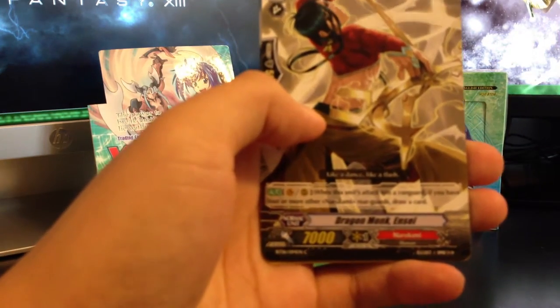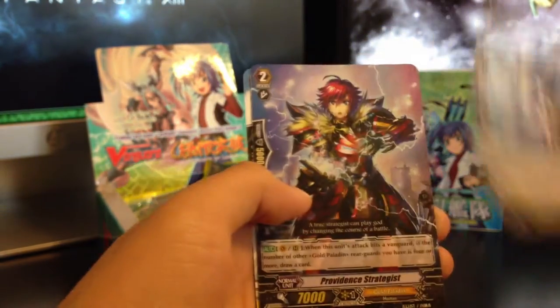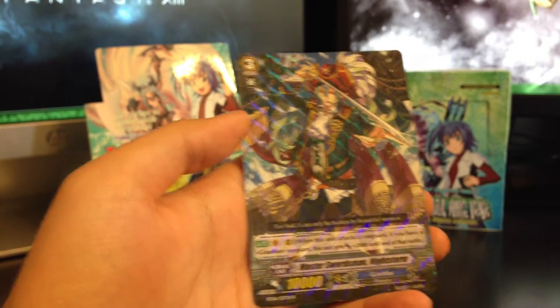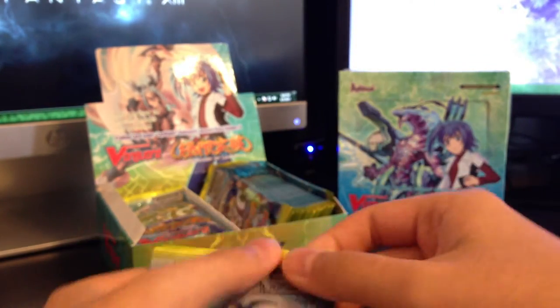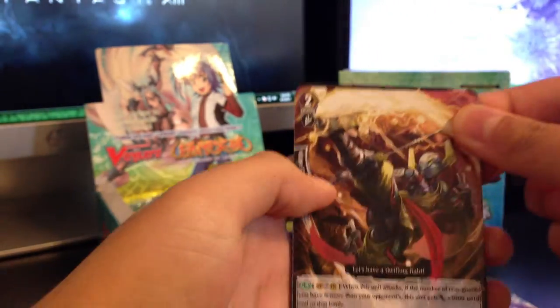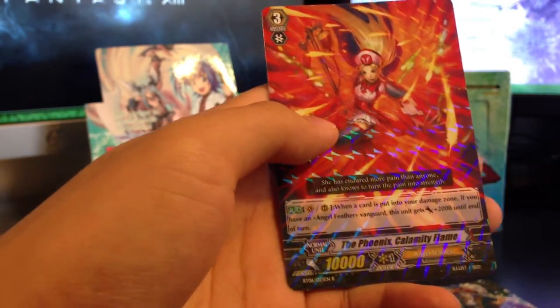Yeah, Narukami. You guys already know most of these. If you guys want to see the cards that are pulled, you guys can check - Rare Master Sourceman Nightstorm again. We have another Breakout Limit and Blue Star Armada box, so you guys can check those if you guys want to see some of the cards.